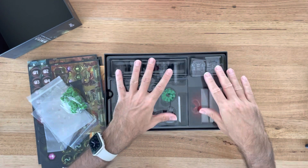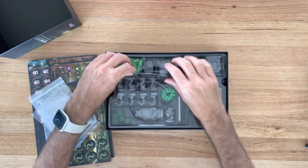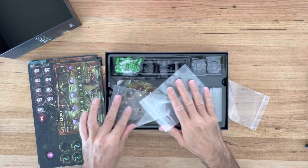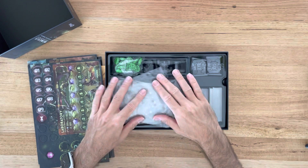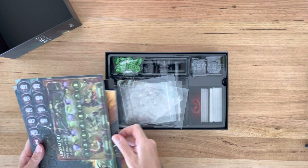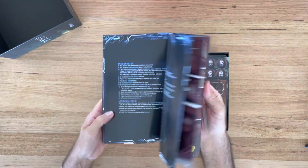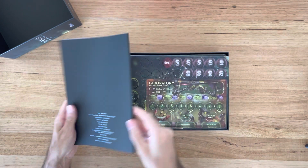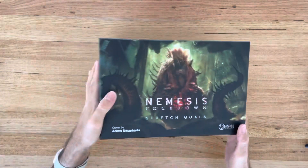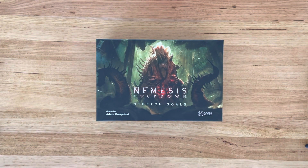That is the stretch goals for Nemesis Lockdown — lots of bags and more tokens to pop out. Don't forget to subscribe; subscribing is more useful than just liking. Really nice to get the Untold Stories, a nicely bound book, just to give that extra replayability and value. Excellent — that is the Nemesis Lockdown stretch goals pack.